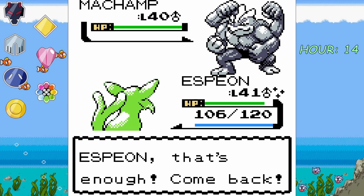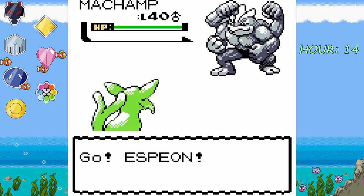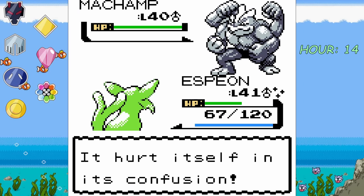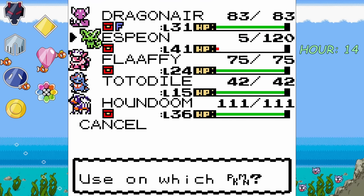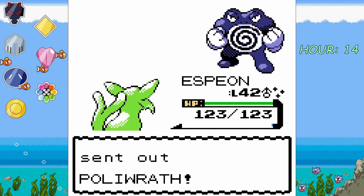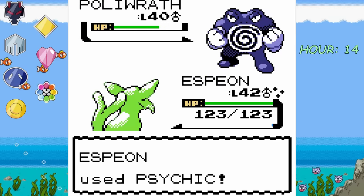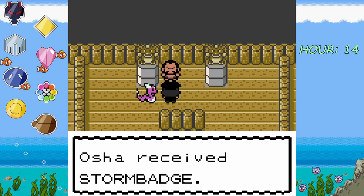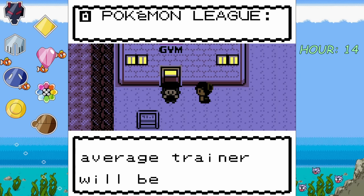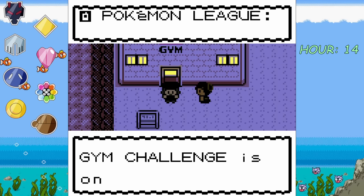Chuck proceeds to flex his strength by destroying a boulder right in front of us. Chuck leads with his Primeape, and we lead in with Dragonair before switching into Espeon, who one-shots the big monkey man. Chuck then sends out a Chuckle — nice play on words. One shot. Machamp is out next, and we swap into Dragonair to get some fat XP before switching back into Espeon, who gets hit with a Dynamic Punch, confusing it. We hit ourselves and get brought down to 5 HP. However, after a Full Restore, Machamp goes down. Last out is his Poliwrath, who suffers the exact same fate. After receiving our 8th badge, the Pokémon League calls and says we're now eligible to take on the Elite Four, but I personally am not ready yet.